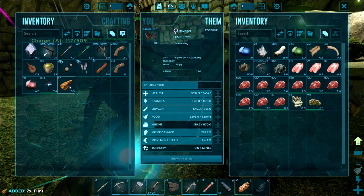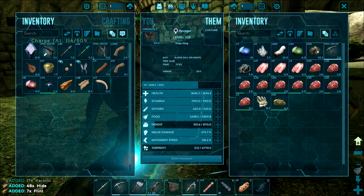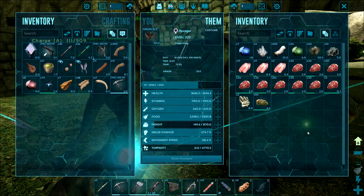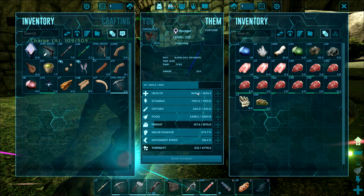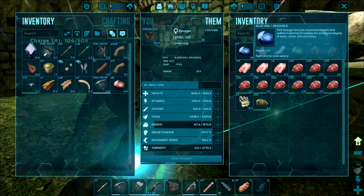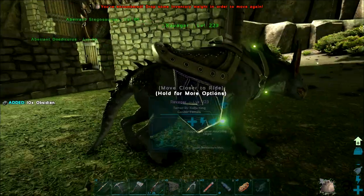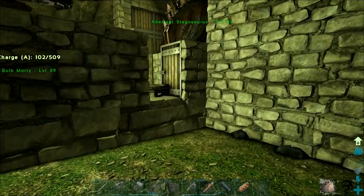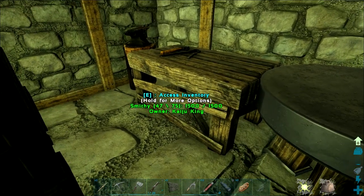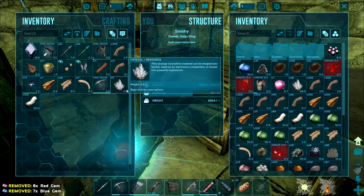It's pretty much anything quote-unquote stone or wood — which includes thatch, crystals, metal, wood, stone itself. I'm not sure about this one — no, that is the only one that's not reduced. Everything else is reduced by half when he carries it. There may be a few other items I haven't come across, but basically anything like raw resources is halved. That's fantastic because that means you can use him as transport for weight and go out and farm.